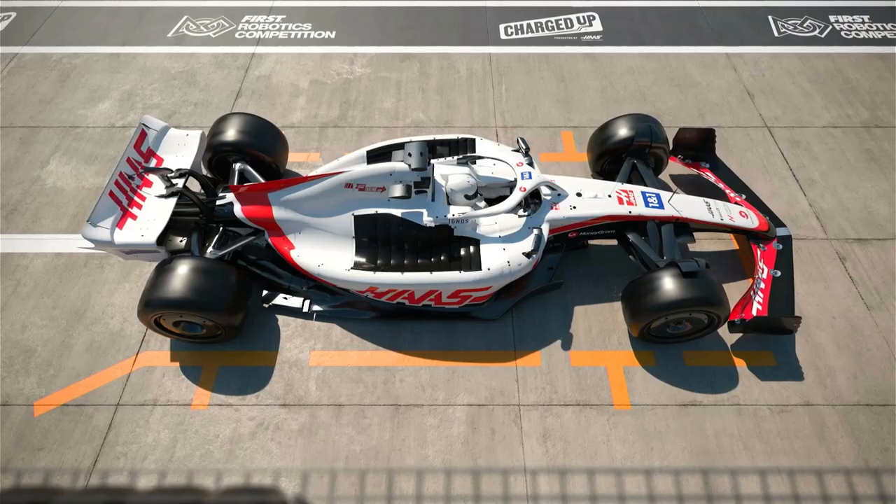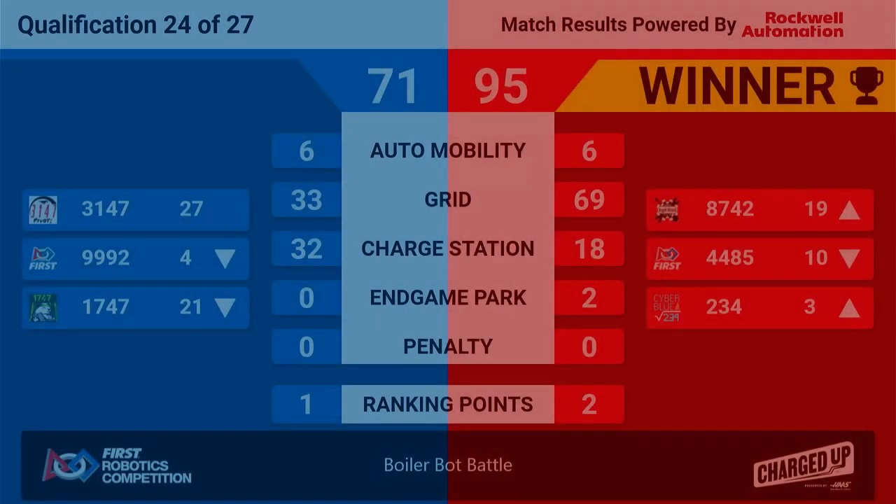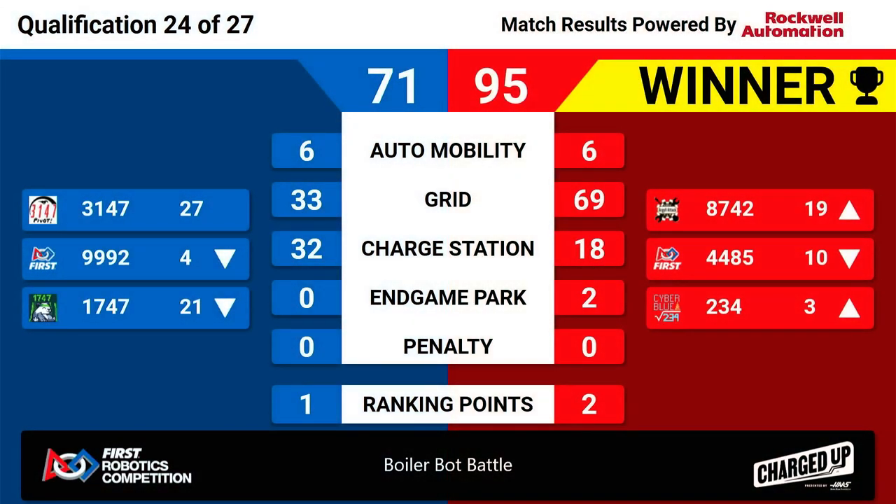Here are your scores for Qualification Match 24: your winners are the Red Alliance with a score of 95, both teams receiving ranking points — probably in the charge station — allowing them to maneuver in the rankings. Only three matches remain.